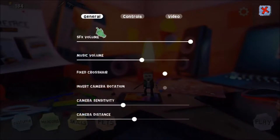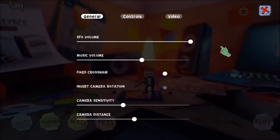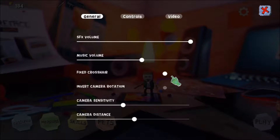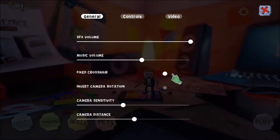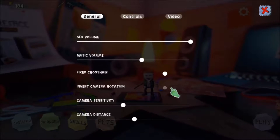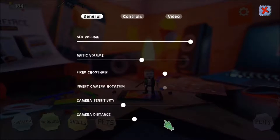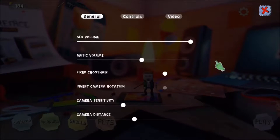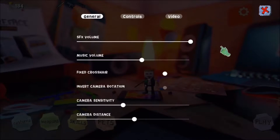Options menu. General settings — we have SFX and music volume options. We have fixed crosshairs, which I'll get into in a minute. I have a serious problem with this and we'll show you in-game. Invert camera rotation, which I do not use. Camera sensitivity and camera distance — both nice options to have. Could be a bit bigger; could use a few more options.